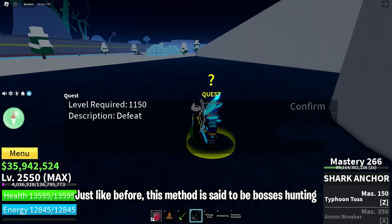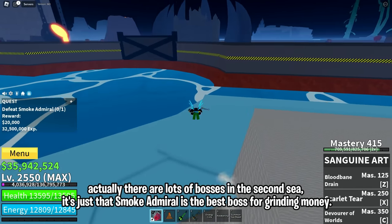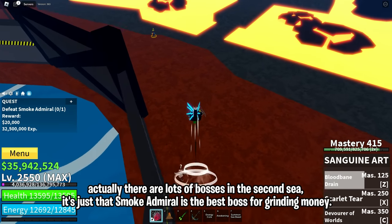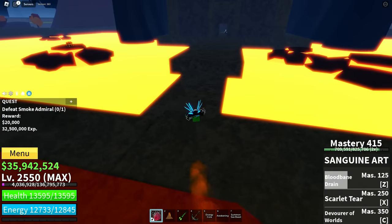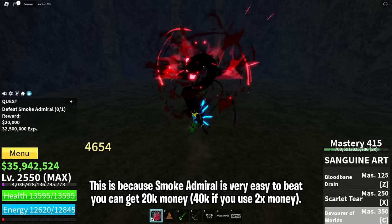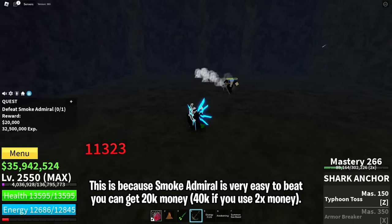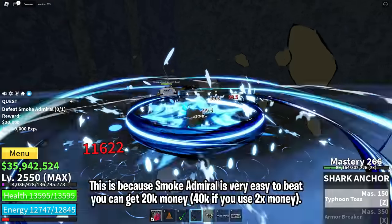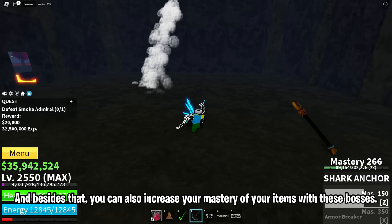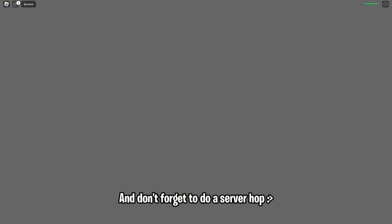Just like before, this method is boss hunting. There are lots of bosses in the second sea, but Smoke Admiral is the best boss for grinding money. This is because Smoke Admiral is very easy to beat. You can get 20k money, or 40k if you use 2x money. Besides that, you can also increase your mastery of your items with these bosses. And don't forget to do a server hop.